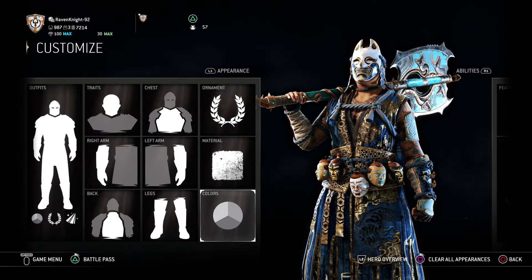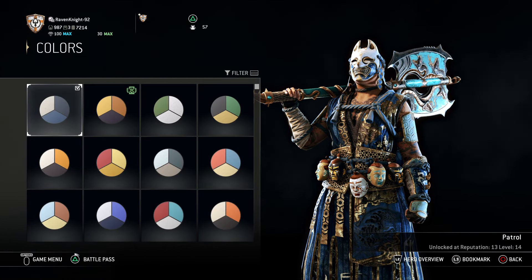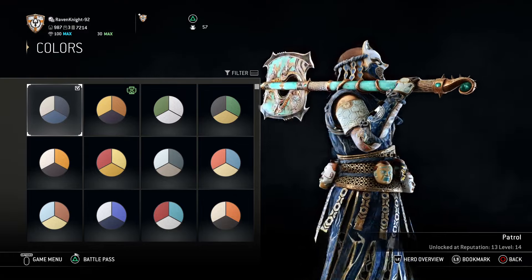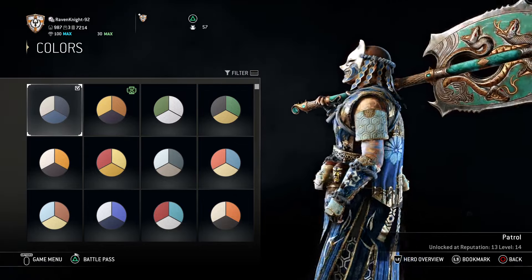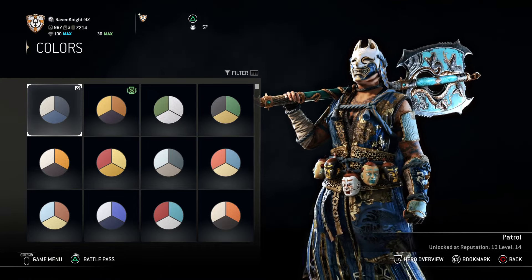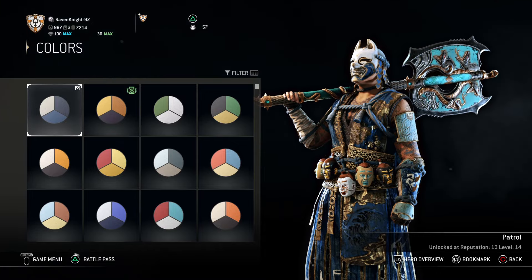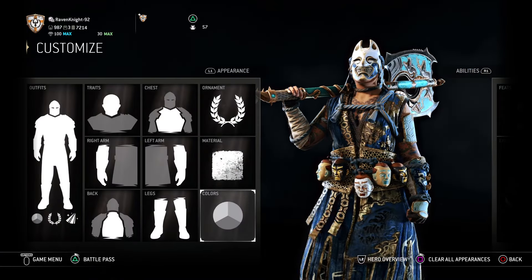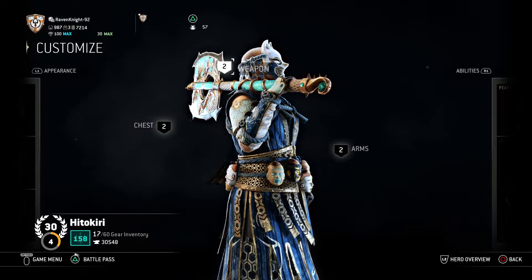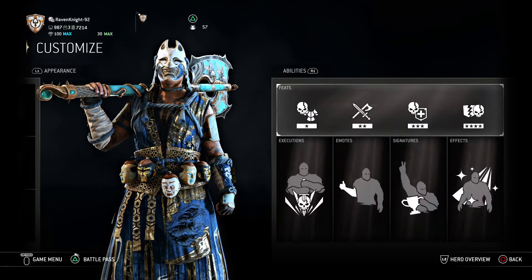For the color scheme, you want Patrol, which you get at Reputation 13, Level 14. Patrol has a really good blue and gold — the blue, silver, and dark navy goes really well together. It matches with the weapon she has and it matches with the gold material. Overall it's just a really good design. I actually had this design put together before I even wrote Kiku's Legend, so I think it looks really, really good.